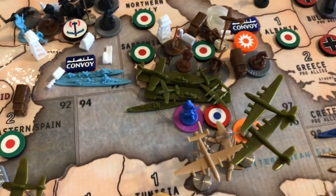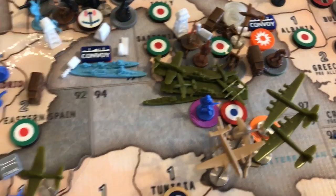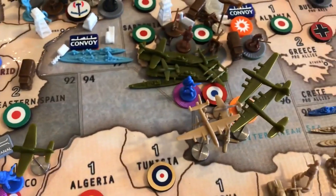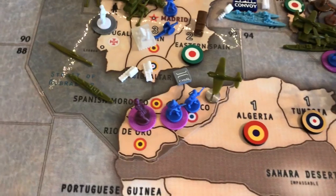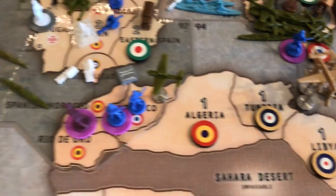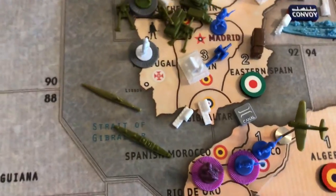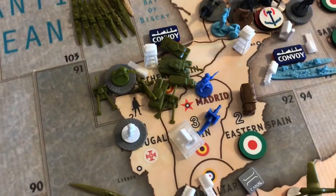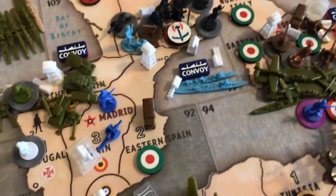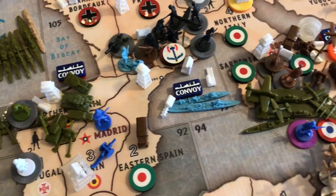Since we're playing with the French resistance rules, and since France took over Sicily, they get one extra infantry unit to place in a territory they control — I placed it in Morocco. The one Republican infantry from Algeria also moved over to Morocco. Two other French units made their way off that transport into Spain to fortify. And Italy took out Eastern Spain, so I'll do my best to take that back.